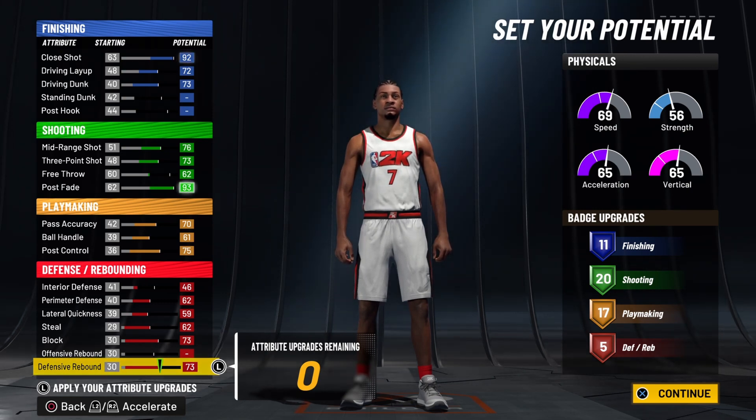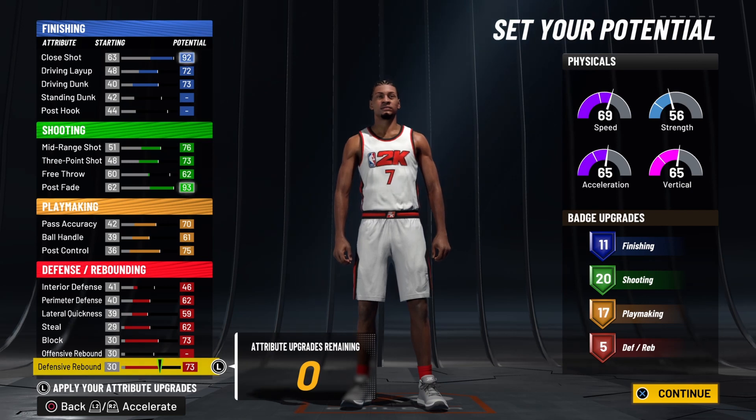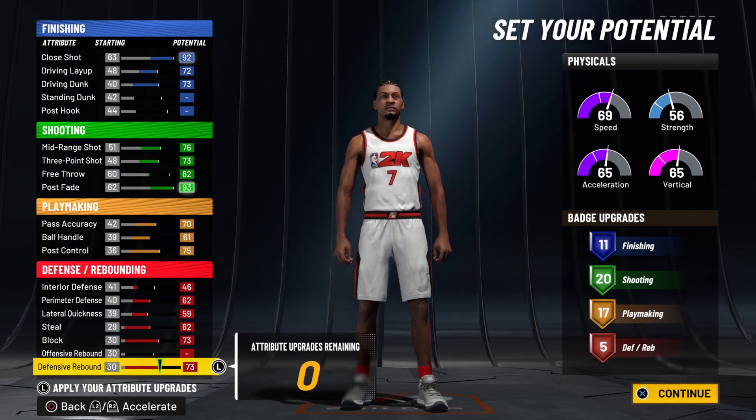Keep in mind that the name of this build is offensive oriented four. So you will be stronger on the offensive end, but you will still be able to play solid defense with only 5 badges.